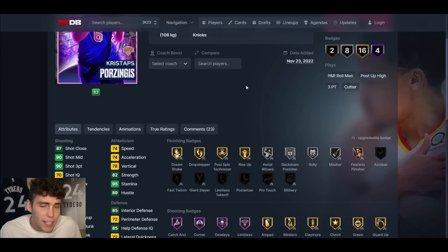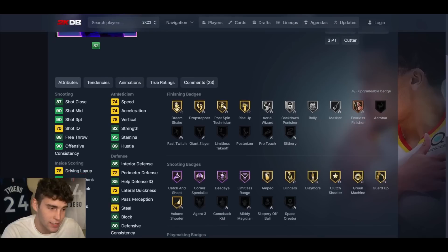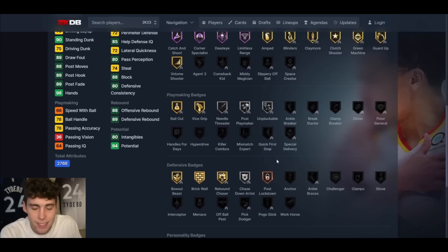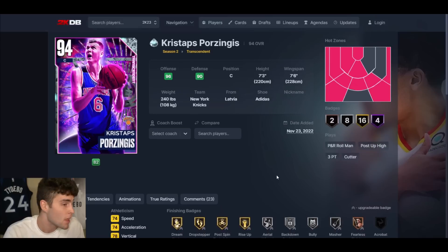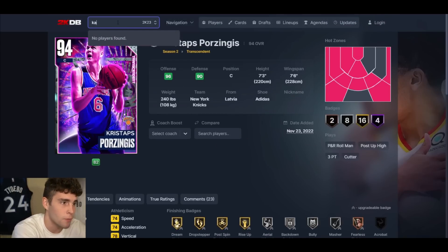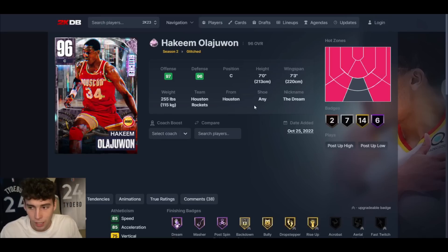At number 4 is diamond Kristaps Porzingis. A lot of people might say Dwight is better than KP, but if you think that, you need to watch my no-money-spent squad series. KP has gone up to around 80,000 MT, which is a concern, but he's got Hall of Fame Catch and Shoot, Corner Specialist, Dead Eye, and Limitless Range. That Hall of Fame Limitless Range on diamond KP is so cheesy in MyTeam — I can't express it enough. At 7'3" with a 93 three-ball, you do need to badge him up defensively, but he's definitely not a liability. He's my number 4 center.